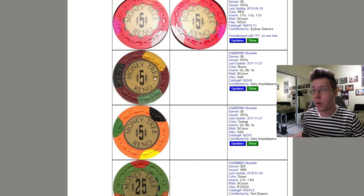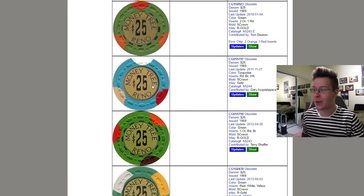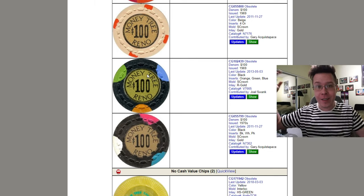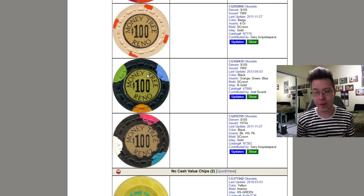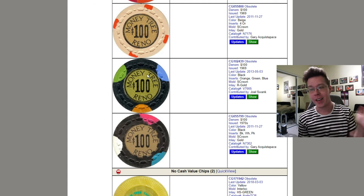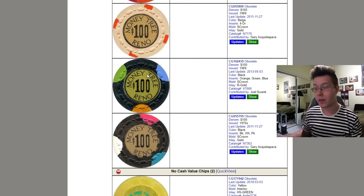Now we've got the rabbit — Money Tree on Chip Guide. Everybody wants these orange fives, everybody wants these turquoise 25s, and everybody wants the hundreds. Can't do much about it. If they're not out there, you can't do much. I know everyone's out there constantly trying to get them, but you can't do much if the people that already have them are going to keep them and not let them go for a good solid price.